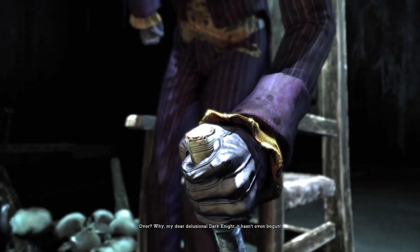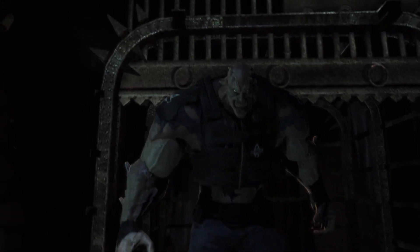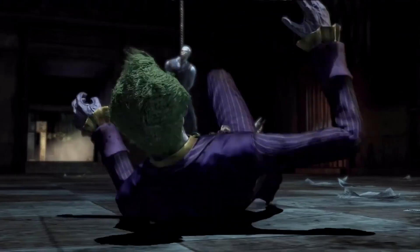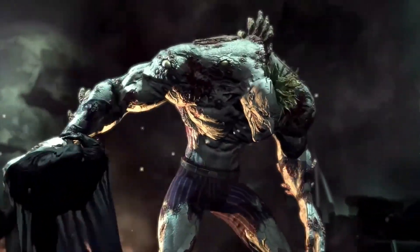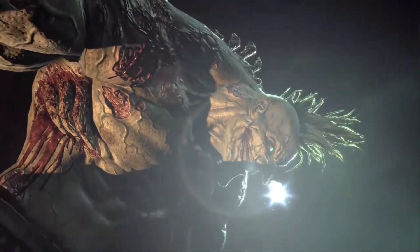You walk into Joker's party and he has two venom infested goons — you fight them the same way you've been doing up until that point. Once that is over, Joker infects himself with the venom and becomes a hulking behemoth. Joker can talk, as opposed to the previous venom infected enemies who just foam at the mouth, completely filled with rage with no ability to speak.